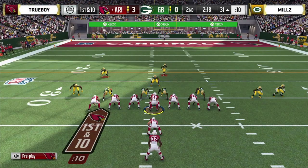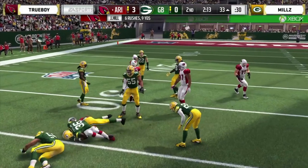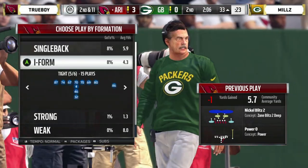First and 10 from the 31 — double tight end, high formation. Jeremy Hill will handle the rock but he's going to lose two. Stalling out on this drive — let's see what's going on in the other game, Zach.